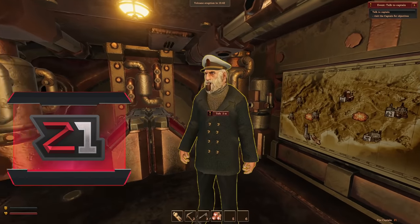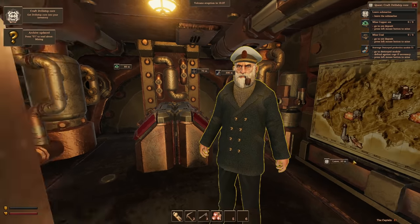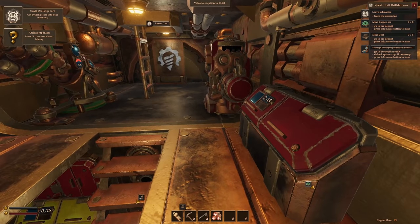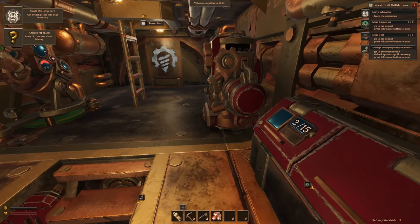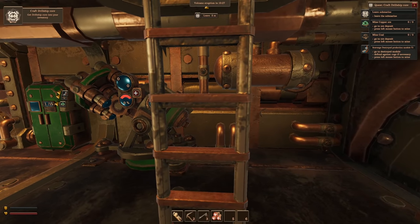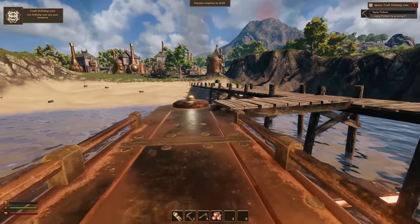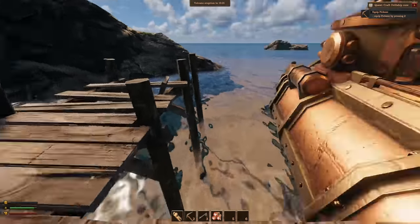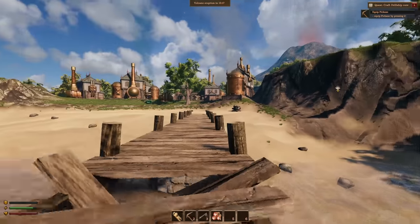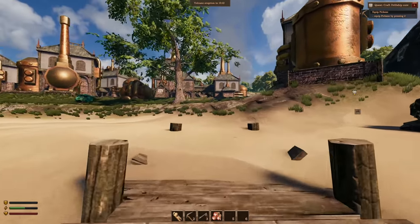Okay, craft drill ship core — got it. Leave the submarine, go to ore deposit, mine coal, go to destroyed module, defend against cogs if necessary. Alright, let's get out of here. We're on an amazing submarine as always and we've got to go all the way over here in order to build our first Volcanoids drill ship.